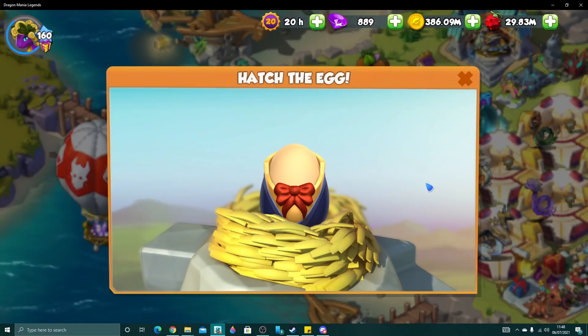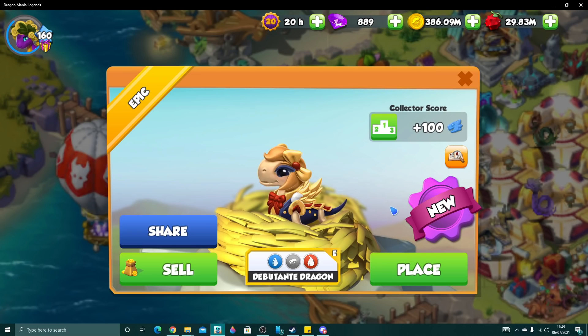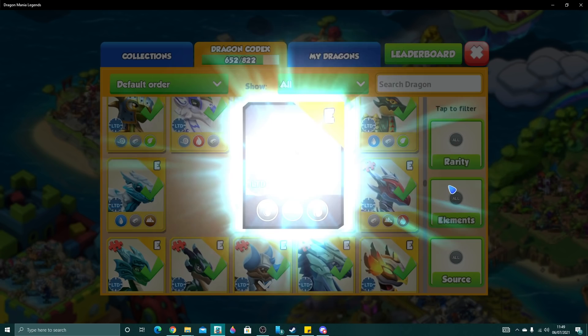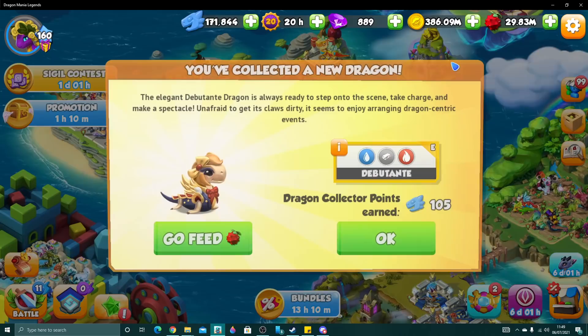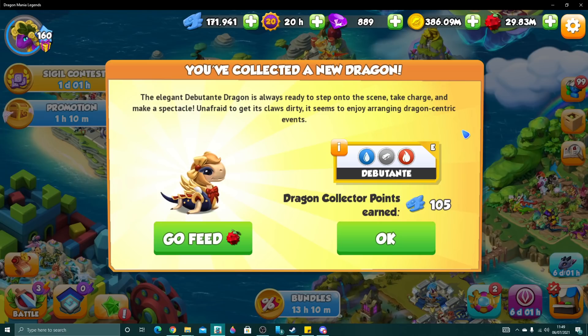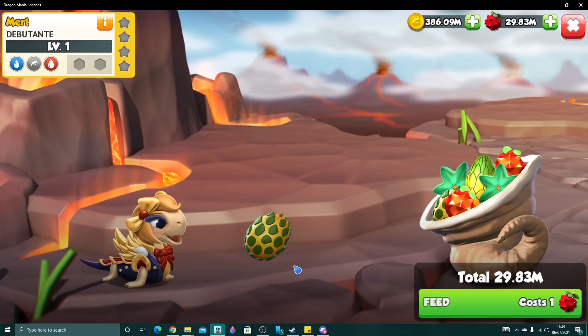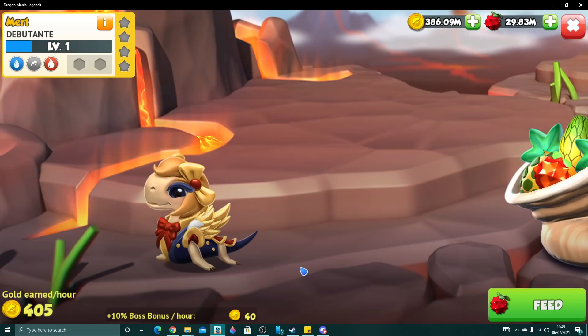The other dragon that we have is Dibonta, who has a little bowtie on the front — how cute is that! Debutante being the epic dragon that we got from the collection event recently. Two more new dragons, and we're going to add an Ancient. Feeling pretty good, we've been getting some new dragons recently. The elegant debutante dragon is always ready to step onto the scene, take charge and make a spectacle. Unafraid to get its claws dirty, it seems to enjoy arranging dragon-centric events — definitely some sort of managerial dragon.